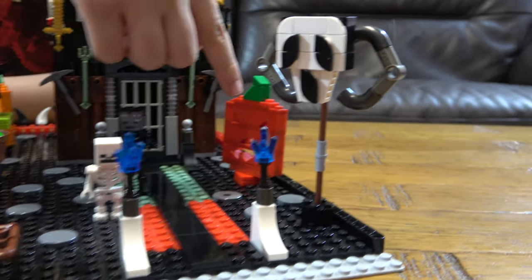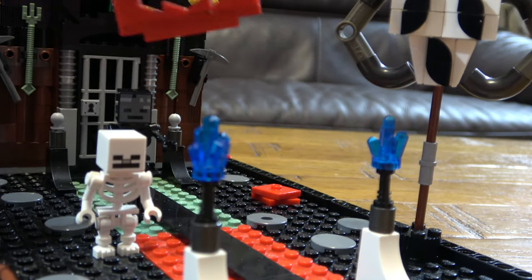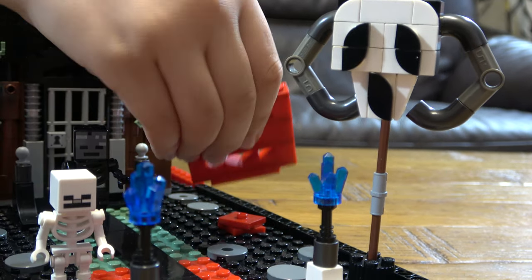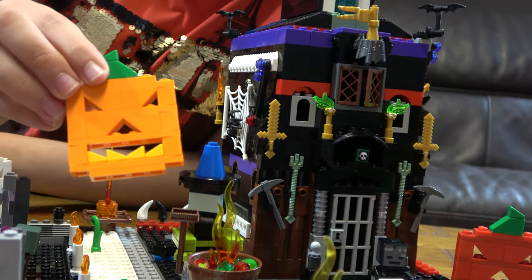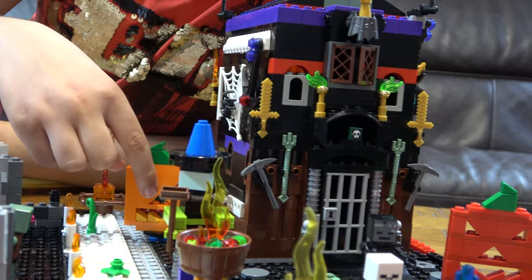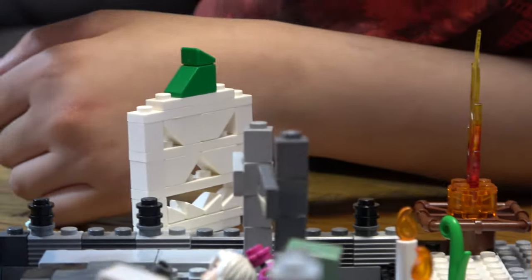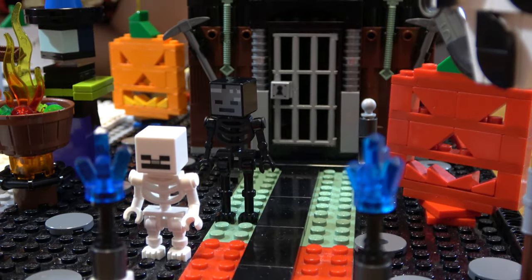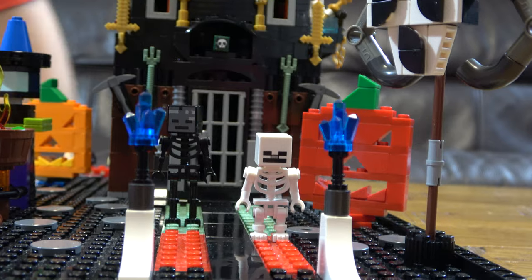Next we go over here to this red pumpkin. So this red pumpkin — you remember the orange version I built in one of my other videos? I built three different colors: orange here, white here put next to the gray stony one you'll see later, and the red one over there. You have two skeletons guarding the entrance — now he's fully guarding the entrance, or at least standing outside.